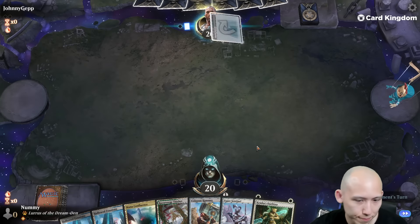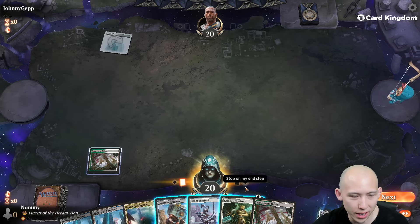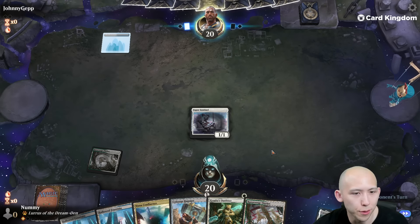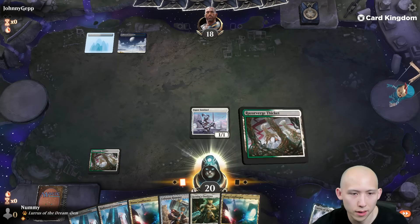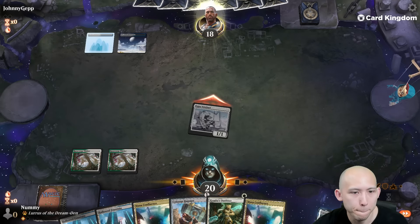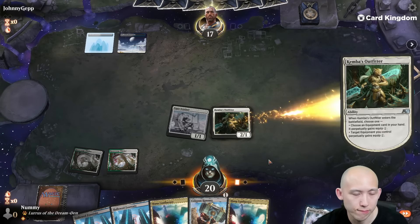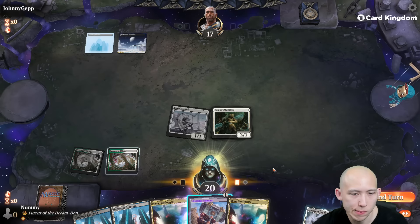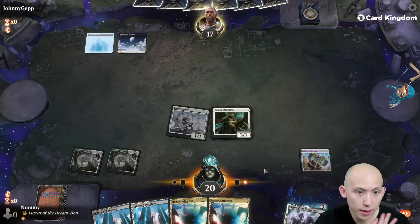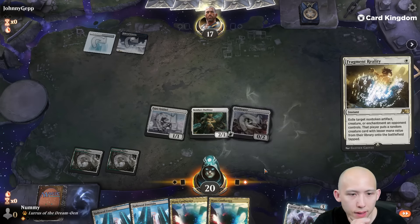That hand's good too. Two different ways I could do this: I could Outfitter turn one and then Hammer equip turn two, but I think since I'm on the draw, I would rather Sentinel turn one for the card draw. It's possible I should not have run out the Hammer yet — I can hold open more mana on their turn.